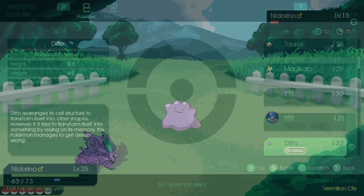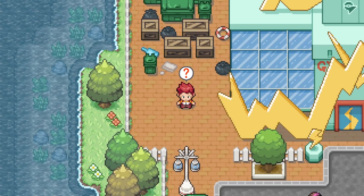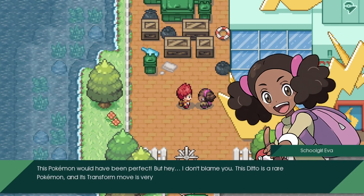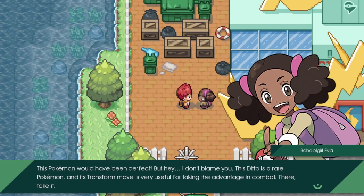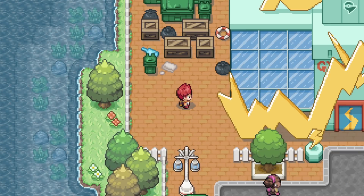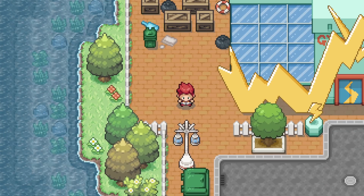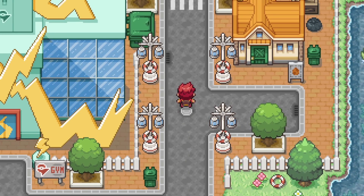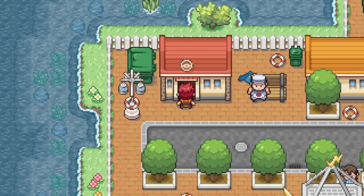Hey! Got it! An NPC says this Pokemon would have been perfect but doesn't blame us. The Ditto is a red Pokemon and its Transform move is very useful for taking advantage in combat. Yeah, I was going to take it anyway - as if I was going to leave you the Pokemon. It's mine, I caught it fair and square. Worst kind of people thinking they can just claim it.